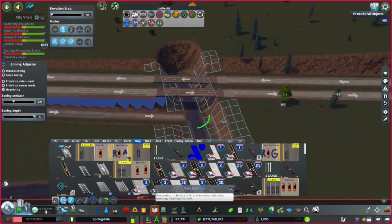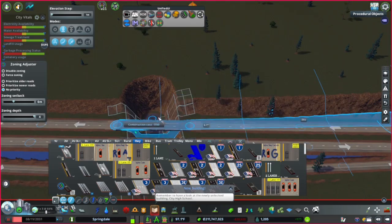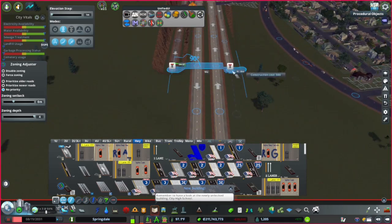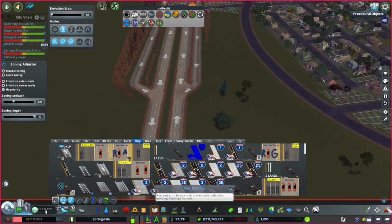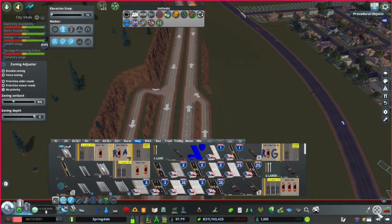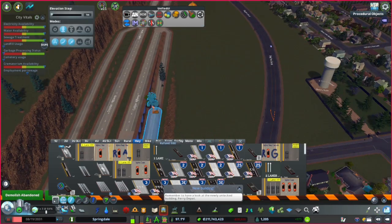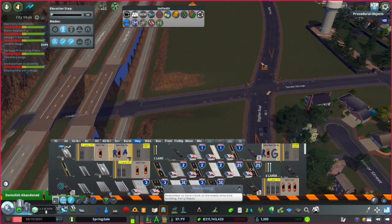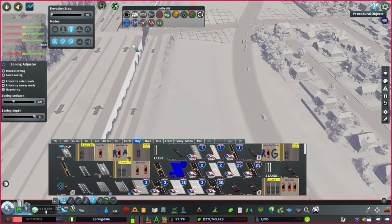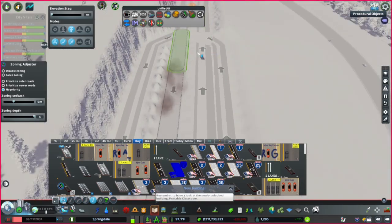Okay, now I'm doing another interchange. I noticed that the highway was super close to the interchange, so I did an elevated piece for the highway, leveled the terrain around it to make it look more natural. It looks a little strange right now, but as soon as I soften the terrain around it, it looks so much better.